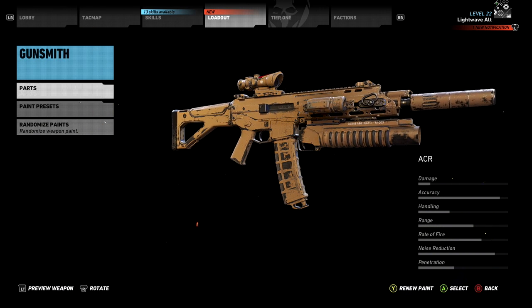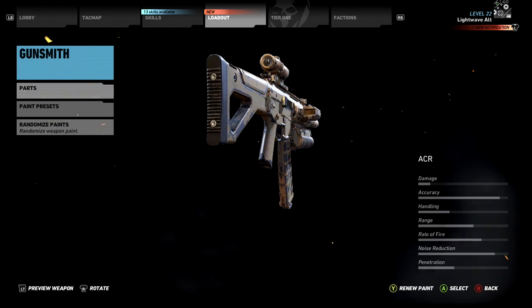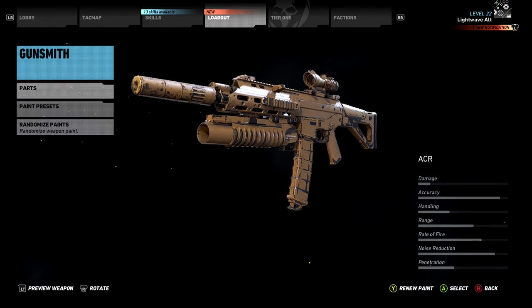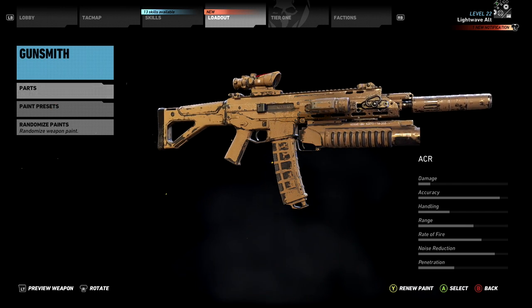Here I've built a highly accurate medium range rifle with a good rate of fire and enormous magazine to counter its low damage. Coupled with the added firepower of the M203 grenade launcher and the convenience of infrequent reloads, this assault rifle serves me very well.